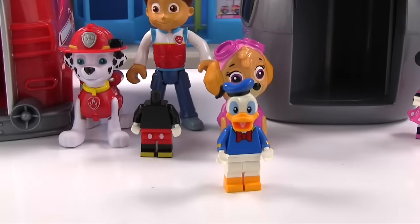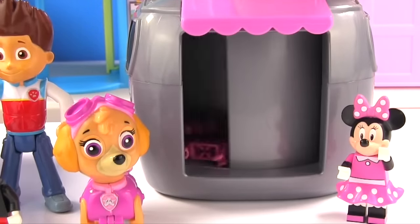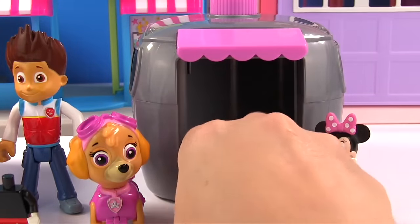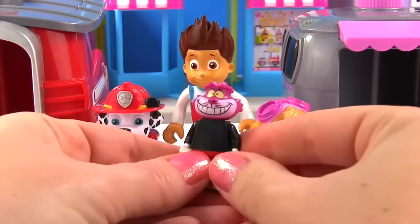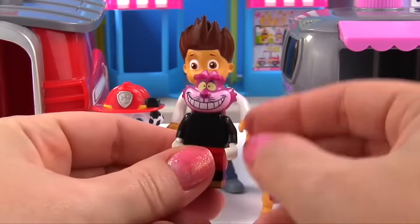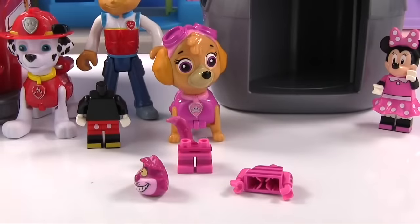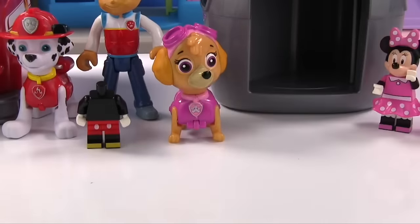Now we have Donald put back together again! Let's see what's in Skye's pup house! There's a bunch of pieces — is Mickey's head in here? Well, here's Mickey's body! And is this his head? No! That head is pink — it's the Cheshire Cat's head! Let's put this cat together! Now we have the Cheshire Cat from Alice in Wonderland put back together again! But we still need Mickey's head!